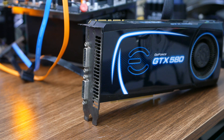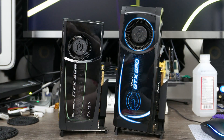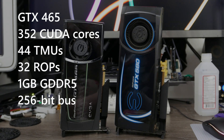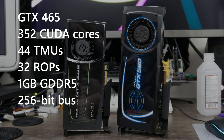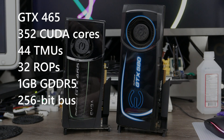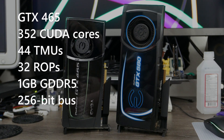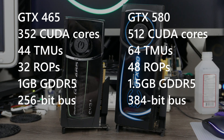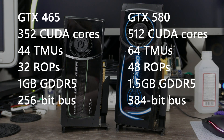The GTX 465 cuts down GF100's 480 shaders to just 352, with 44 texture mapping units and 32 render output units. On paper, the GTX 580 is just about exactly 50% more GPU than the 465, with 512 shaders, 64 TMUs, 48 ROPs, and 50% more memory bandwidth.